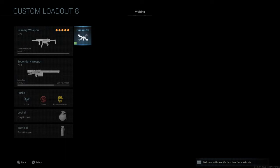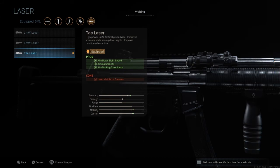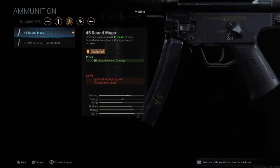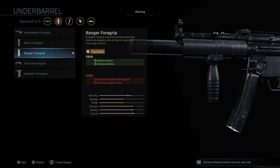This is my favorite class in the game at the moment — the MP5. The first attachment is the Subsonic Integral Suppressor barrel, which is absolutely amazing: four pros — increases aim-down-sight speed, no tracers, no enemy skulls, and suppresses your weapon. Next is the Tac Laser to make the weapon faster, Stipple Grip Tape so you can aim down sight quicker. Then 45-round mags — a must-have as I tend to run out of bullets quickly. Finally the Ranger Foregrip for better recoil control and aiming stability.